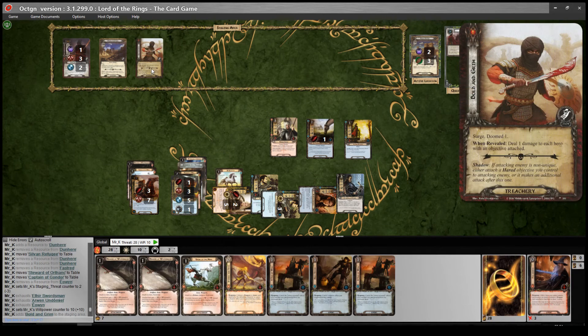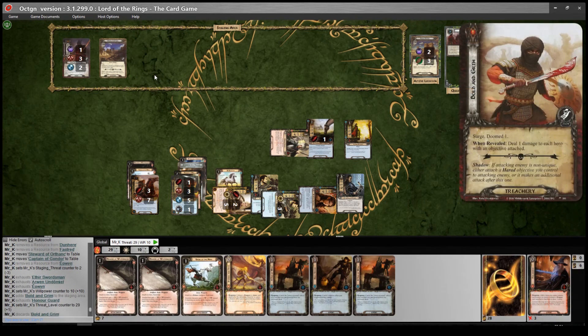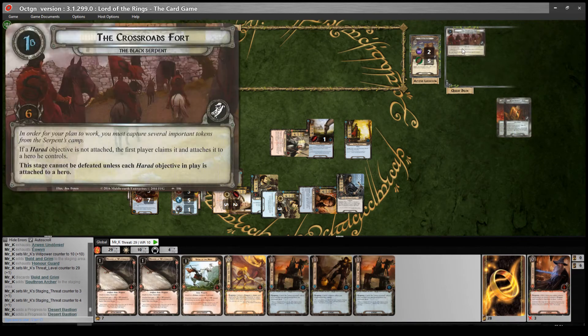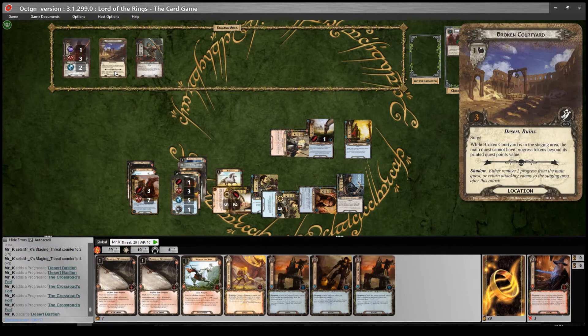Doomed one now - surge into an Archer, two threat. So we make six progress. That clears the Desert Bastion and I will travel to the Courtyard. Encounter phase - I will engage him and remove the two progress. We just want to stall at this stage for as long as possible until we're ready to deal with stage two. He will make an attack - I take a progress off to stop that as well. Shadow card: either remove two progress from the main quest or return attacking enemy to the staging area after this attack.